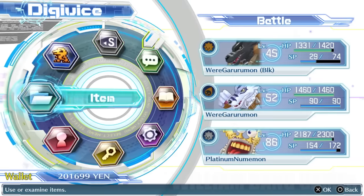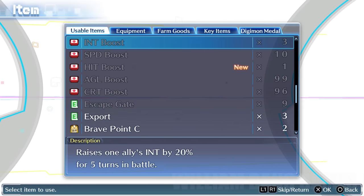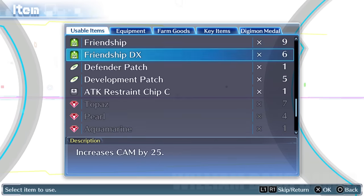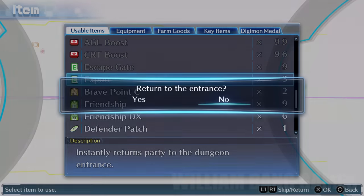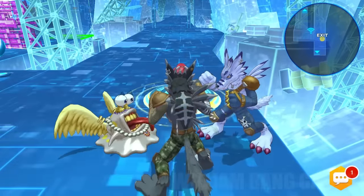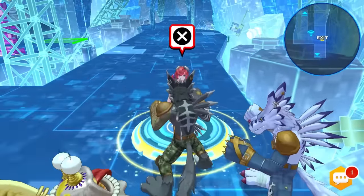We can use fast travel — I'm not running back, that's crazy. Returning to the dungeon's entrance to show it is Column 4. Hopefully I'm saying that correctly, but there it is — that's how you get the Digi-Egg of Courage.